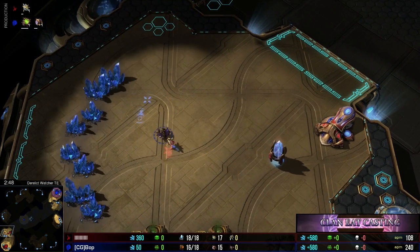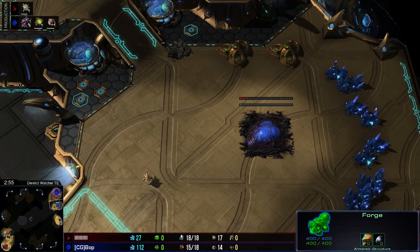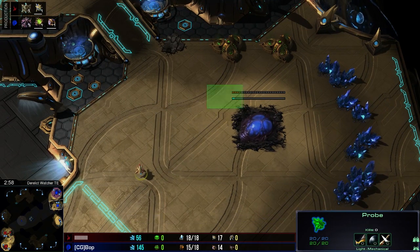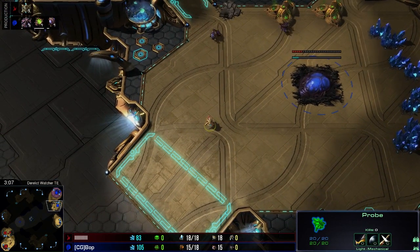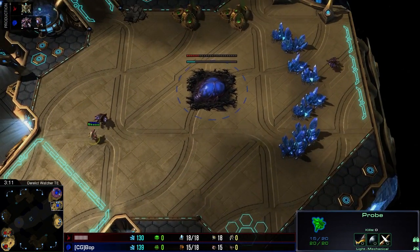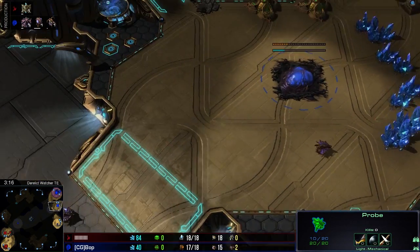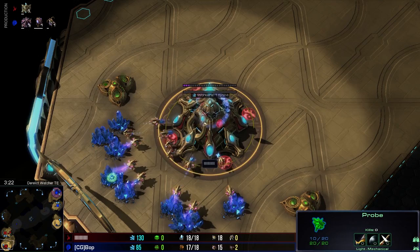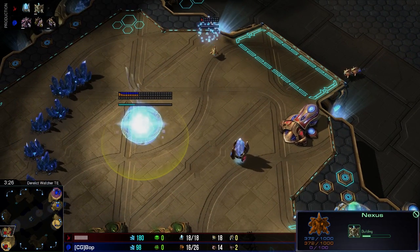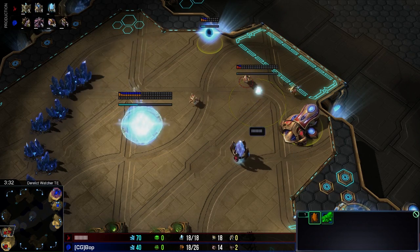He'll probably expand fairly soon after this. This really just keeps him safe against any kind of early cannon cheese, which is always a possibility. Now there's the hatch for Bop, and a probe here for Bashir, but looks like Bop's gonna be ready to deal with that. He scouts the probe out immediately, checking behind the mineral lines just to make sure Bashir is gonna be sent right on home. And here in the Protoss base, we've got just your basic expand setup — very normal, typical stuff.